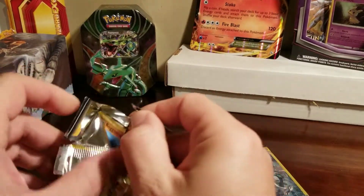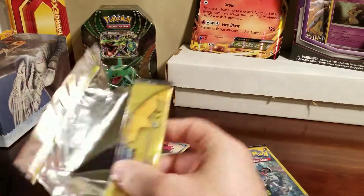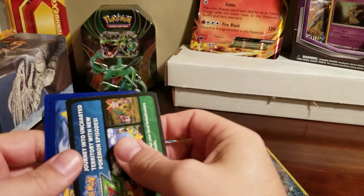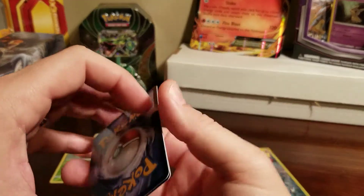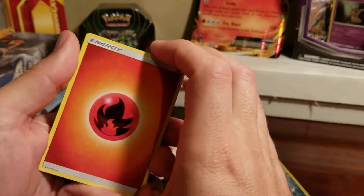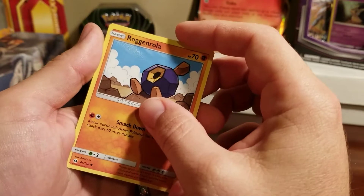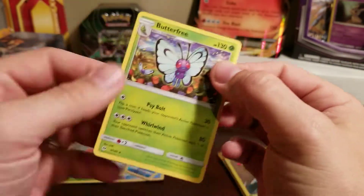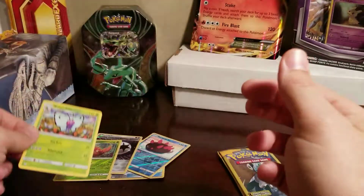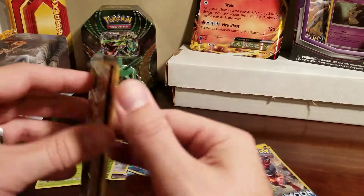I mean, really at Dollar Tree pack prices, to get four reverse hollows out of 10 packs probably isn't that bad. Fire energy, a Rockruff, and Butterfree — which is a rare! Look at that rare card. So we've gotten two rares out of these packs, which is much better than last time.